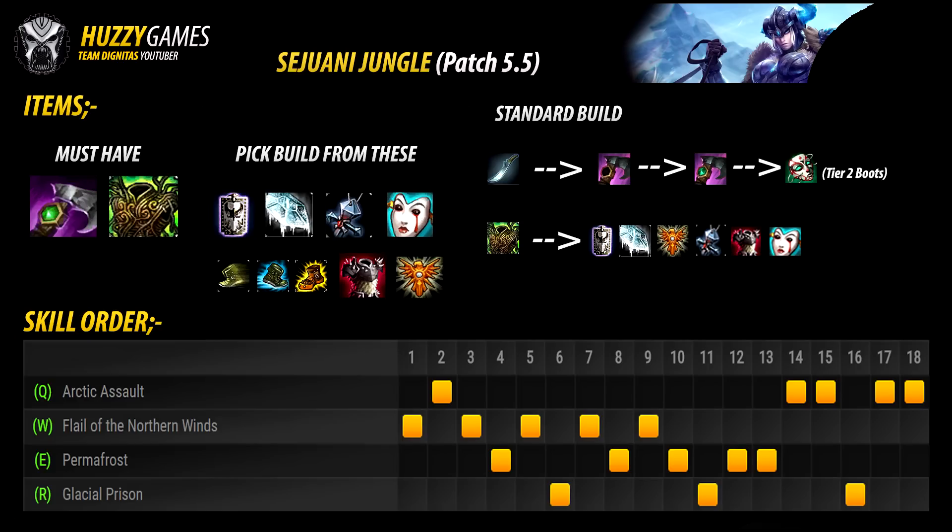Secondly, pick your build from these options — as an individual watching this guide, you have to take responsibility for your own item build. I'm a firm believer that not one item build is the right one. It very often depends on who you're against, who's on your team, what you're doing, and how fed you are. Some items to consider: Randuin's, Frozen Heart, Banshee's, Liandry's, Thornmail, and Locket for tankiness, and then one of the Tier 2 boots — Ninja Tabi, Merc Treads, or Mobis.